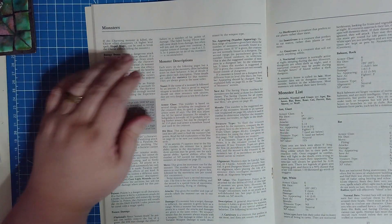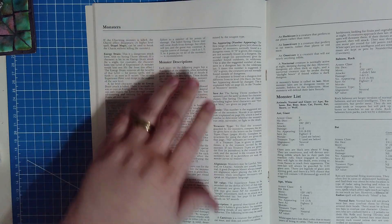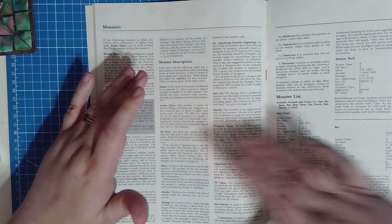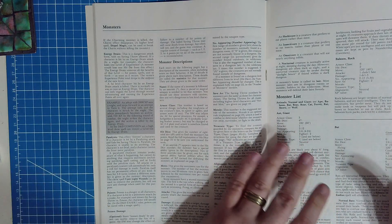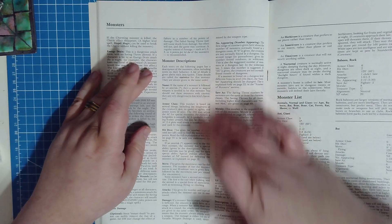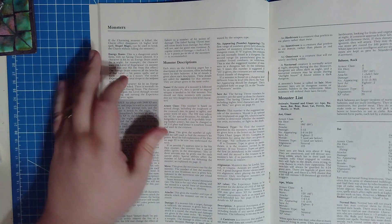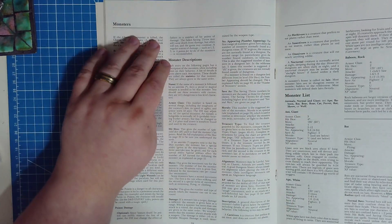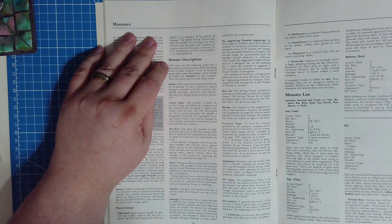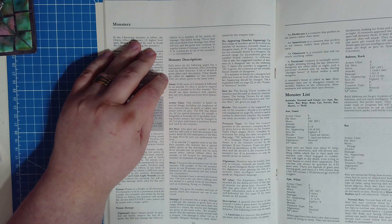So where we left off: we're going to get into the monster descriptions, which are here. This is essentially the monster manual of this set. Monster descriptions — each entry on the following pages has a description of the monsters, often including notes on their behavior. A list of details is given above each description, called the statistics for that monster, and they are always given in the same order.